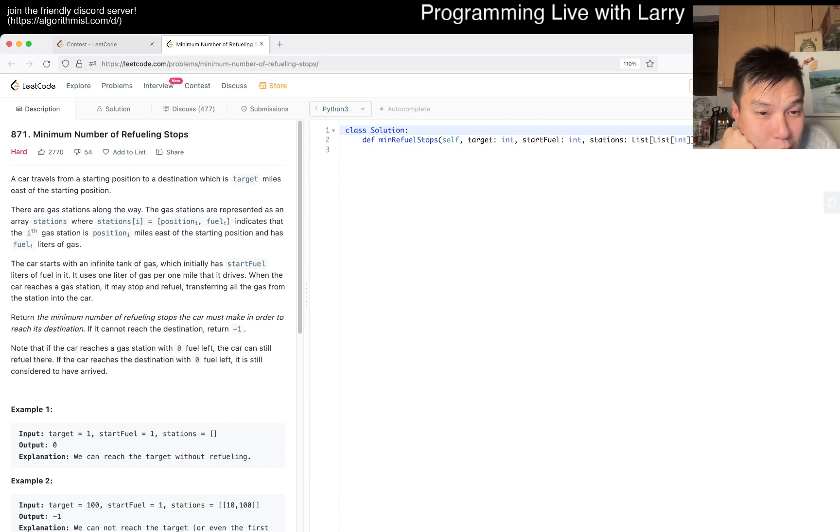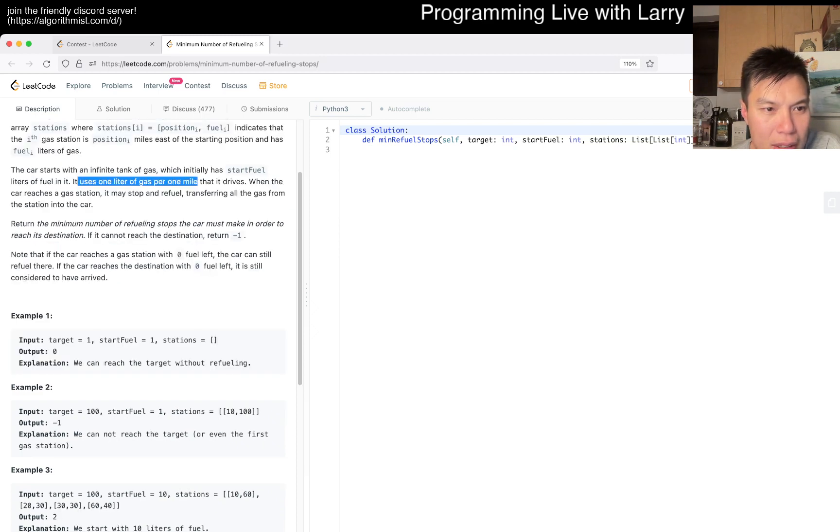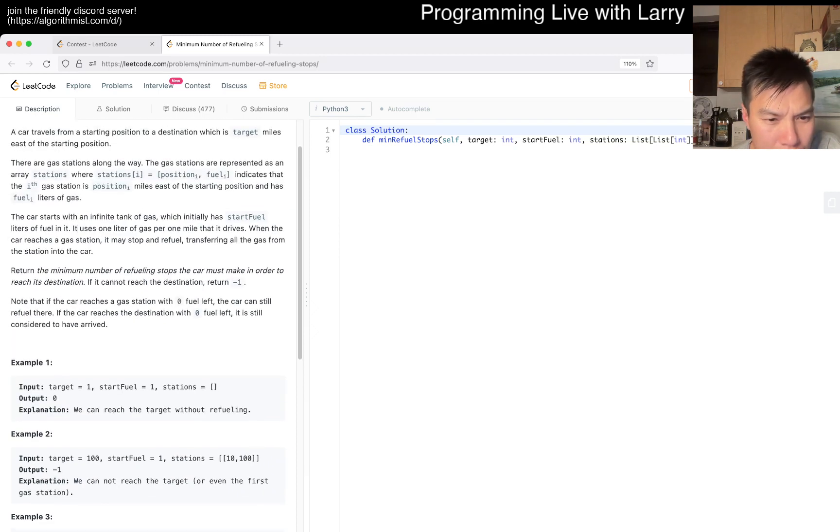Today's problem is 871, minimum number of refueling stops. A car travels from a starting position to a destination that is target miles away, to the right. You have a station with position and fuel. The tank is infinite but you start with a given number of liters of fuel, and then you use one liter of gas per mile. When the car reaches a gas station, it may stop and refuel, transferring all the gas from the station.